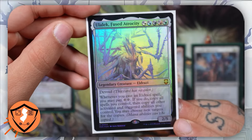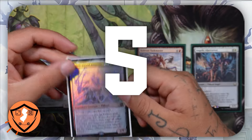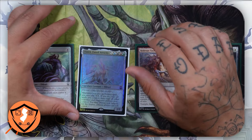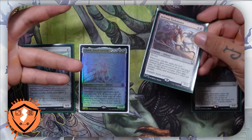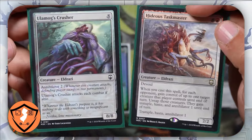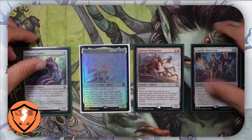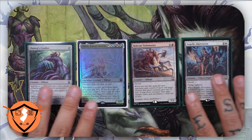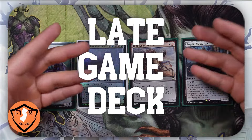The average mana value of creatures inside this pre-con is five, so if you're playing one land every single turn and get no extra mana, it would take you five turns to play one creature. But inside this pre-con it doesn't really matter, because when you're playing creatures that have powerful abilities like annihilator, it often can take games and totally swing them in your favor. Because of this, you have to understand that this commander deck wins games in the late game.